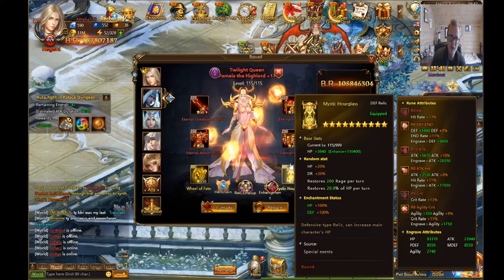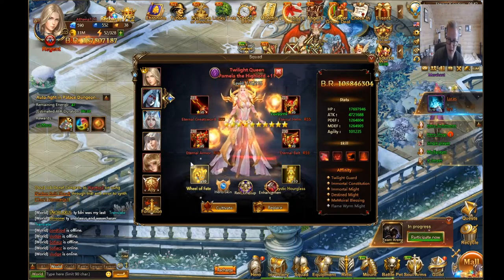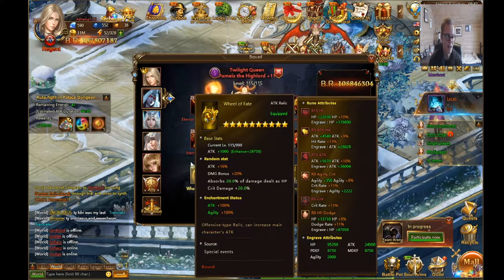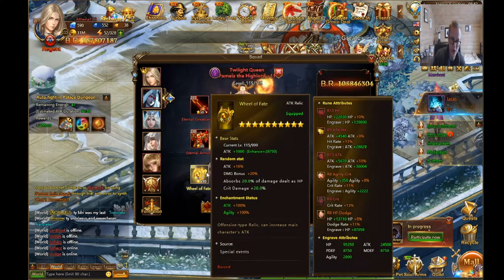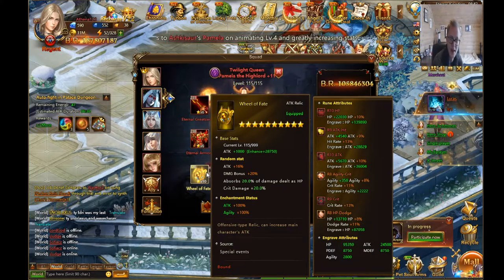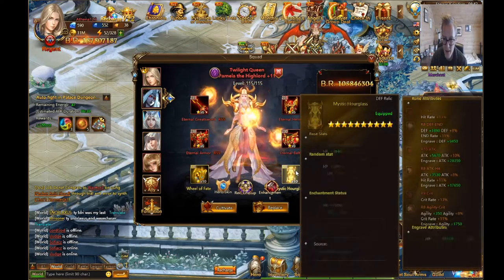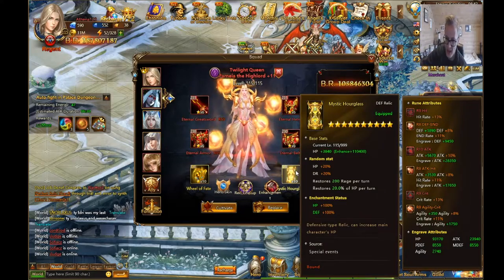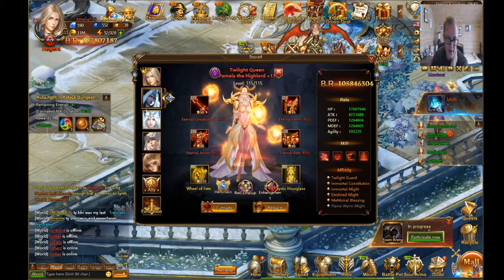Save up rune gems to fuse runes. The first fusion rune to target is a level 8 hit fused with a level 8 attack rune. The most basic fusion set is HP, attack, defense, attack, hit, HP, and dodge. You can go a little spicy and add crit — the strategy of attack, HP, and crit is viable, but you can replace hit with HP inside that setup.